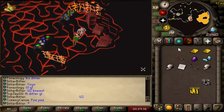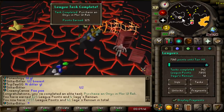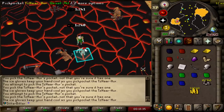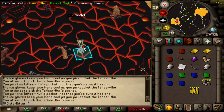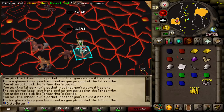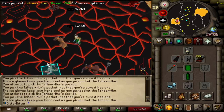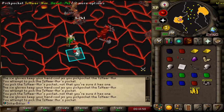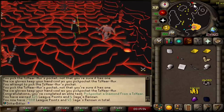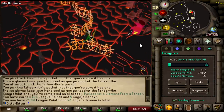We got 322k Tokkul now - it's time for the points to start flying. Buy an Uncut Onyx - that is an elite task done, 125 points, putting us up to 7,855. Right now I'm just pickpocketing one of these Tzhaar-Xil trying to get the diamonds. With the Smooth Criminal Relic, I literally don't get hit back at all - I can just spam click them. I have the ice gloves on. 347 pickpockets later and we got the diamond from the Tzhaar task. 7,980 points.